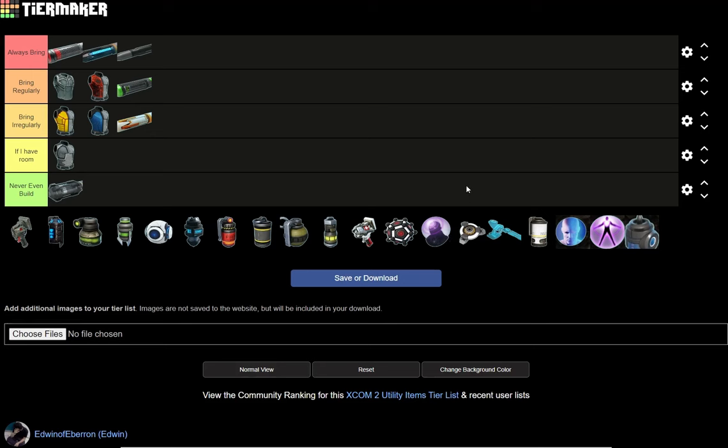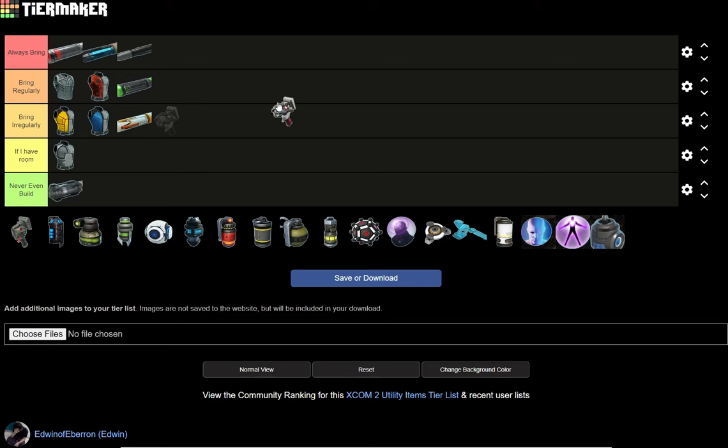Do we switch to grenades or do utility items? I think we do utility items because grenades take the most time. Let's start with the Med Kit — always bring. I don't have to explain why. Med kits heal HP and there's literally almost no other way to do it, or at least it's probably the best way.